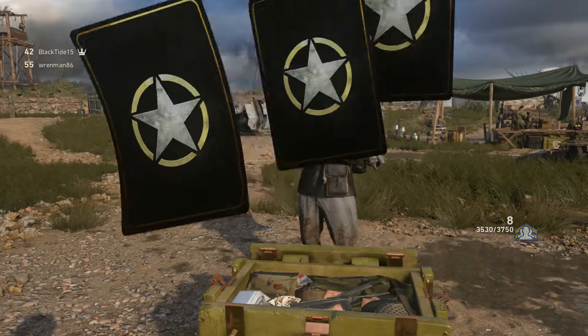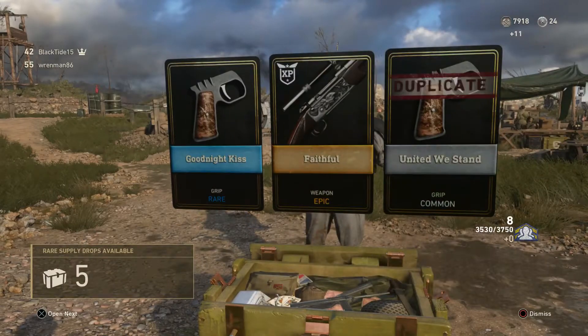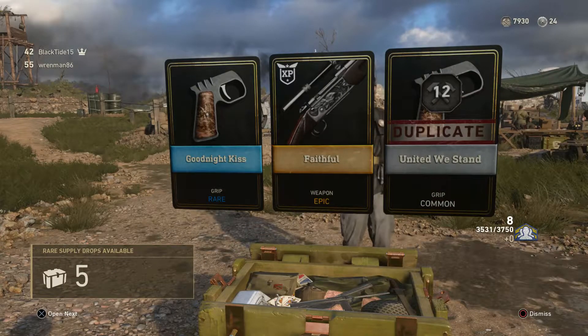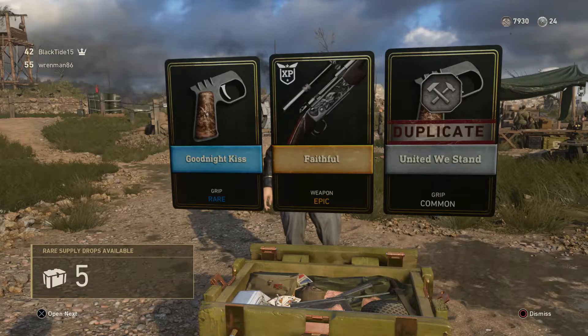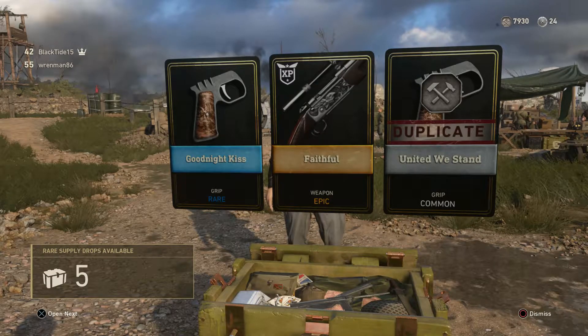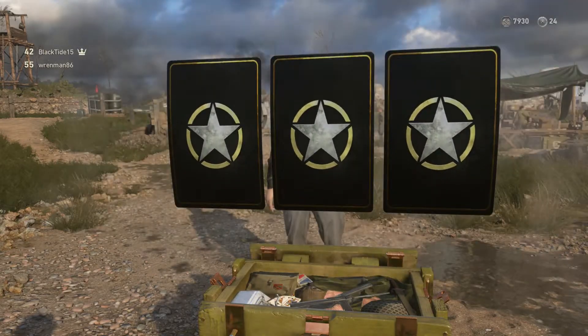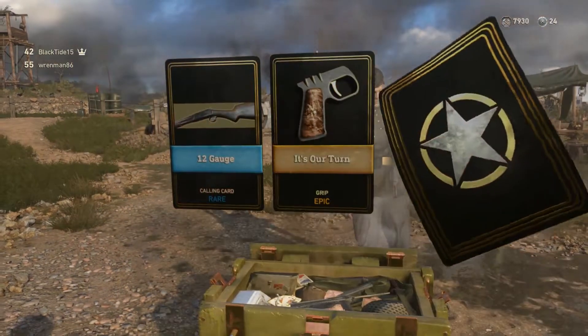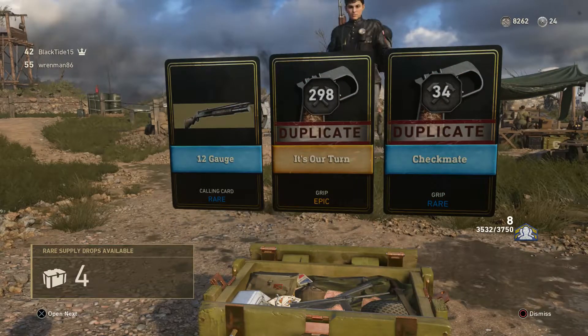I've got six rare supply drops to go. There's another heroic — Faithful. That's a Springfield, that's got to be the Springfield. But that's the dirty version — that's just the original Faithful. There's a Faithful too, so that one's going to be all rusty and garbage-y. Another heroic and it's a pistol grip — a duplicate pistol grip.